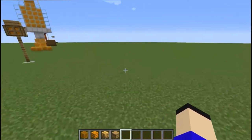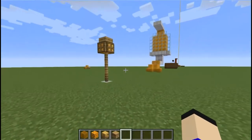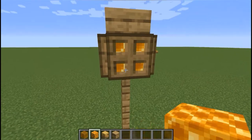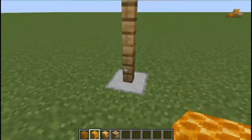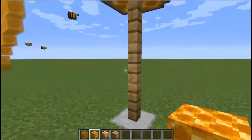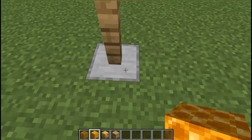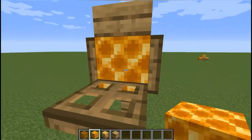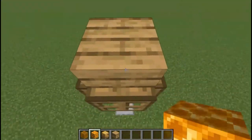Let's get on to the actual building techniques. First is this one using the honeycomb block. This is like a light or a lantern, something you would find in a city. It's really simple — just a smooth stone slab as the base, some fence posts up, trapdoors, the honeycomb block, and of course a slab on top.